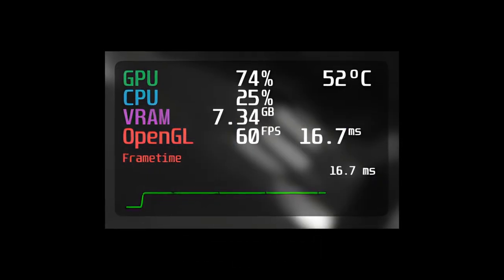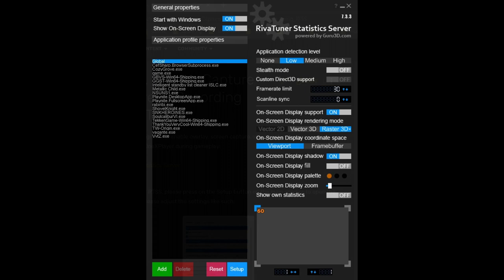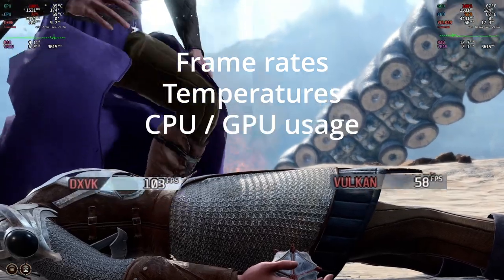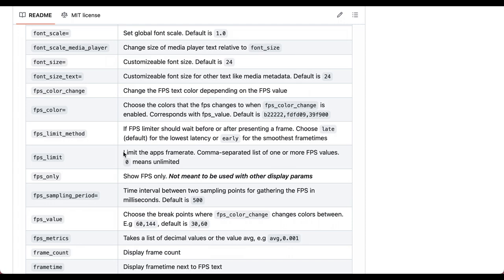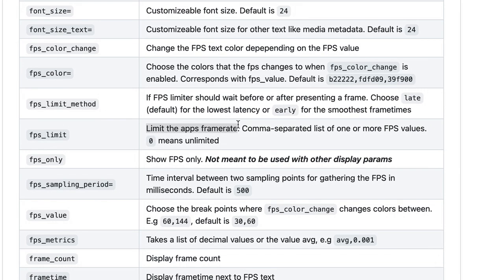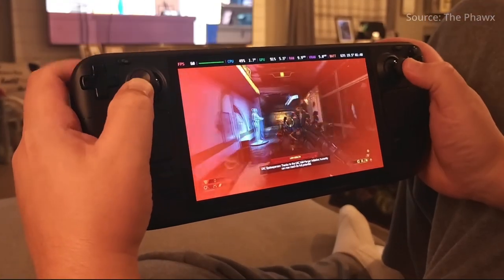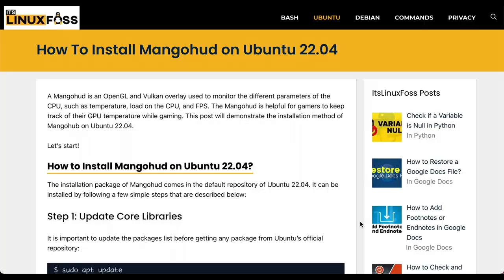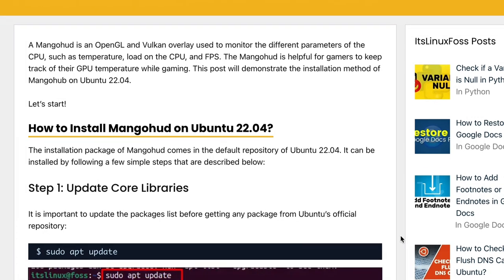Another thing is MangoHud. If you're familiar with Windows gaming, think of MangoHud as the Linux equivalent of RivaTuner Statistics Server. It's an in-game overlay that tracks crucial performance metrics like frame rates, temperatures, and CPU or GPU usage. Similar to RTSS, MangoHud offers additional features like FPS limiting, benchmark generation, and even enabling VSync for OpenGL and Vulkan games. On SteamOS, MangoHud is conveniently built-in, meaning you can enjoy a handy overlay monitoring your performance while you game.